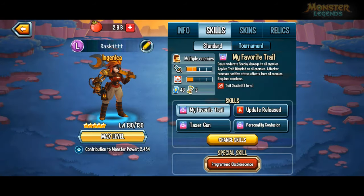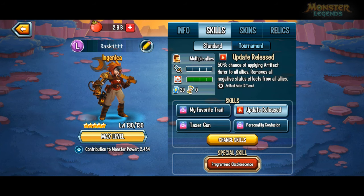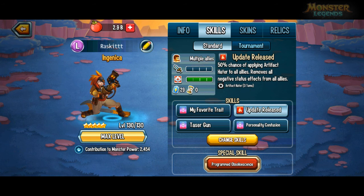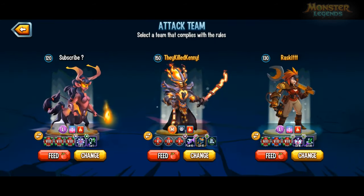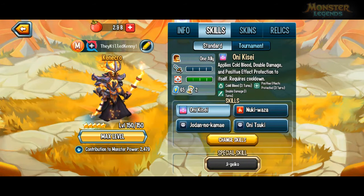The skills I've got on just now are these, and it tends to only really use Update Release. That's the only time I've actually seen it use any skills, because they've got zero cooldowns and zero stamina — or zero cooldowns at least.